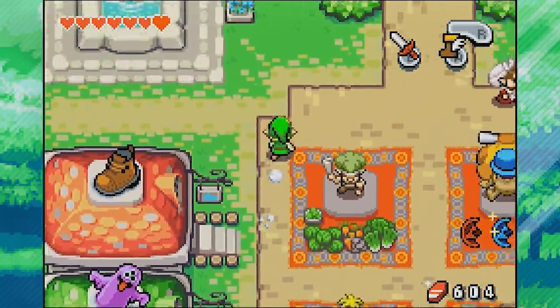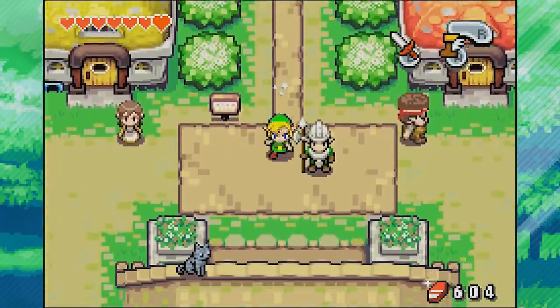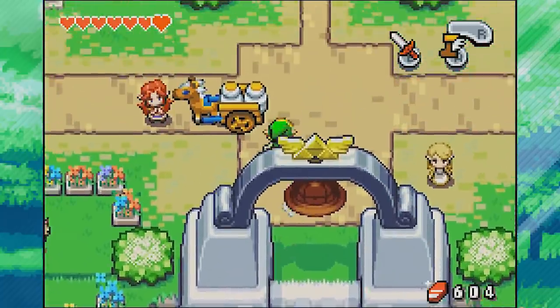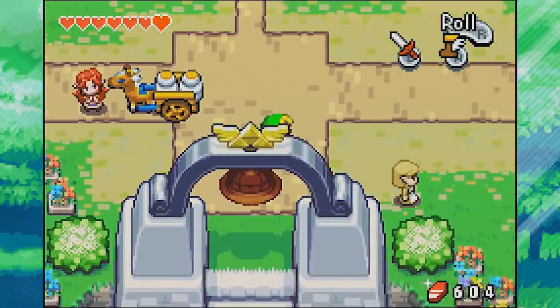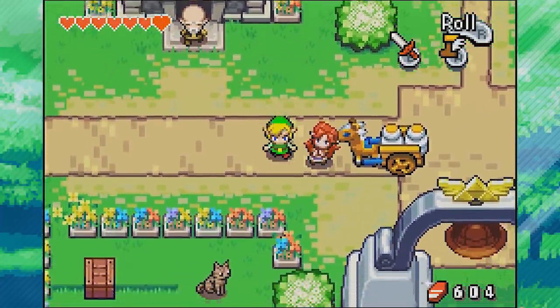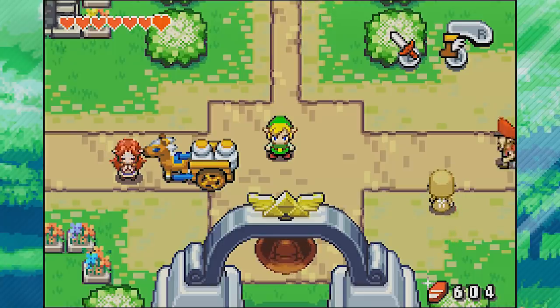That was a bit strange running through the wall there, but yes - we will no longer need to roll everywhere because now we can travel very quickly using these boots. These boots will allow us to go across the swamps in Castor Wilds, but there's also a lot of stuff still to do in Hyrule Town. We'll see what happens in the next episode. See you guys then - take care, bye!